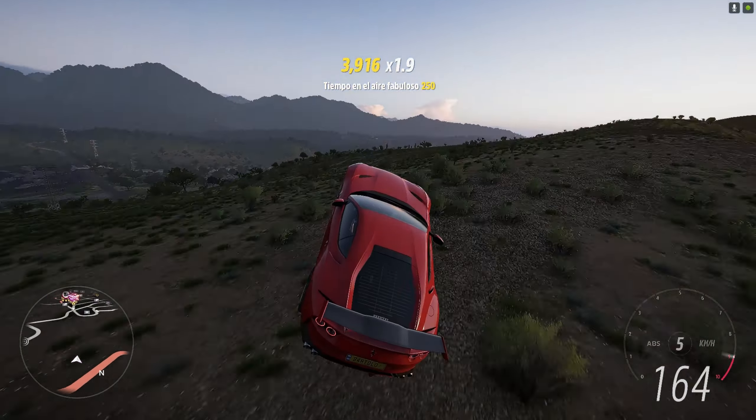Vamos a probar. ¿Cuántas llevamos? Dos. A mí me gustaría las dunas para pegar saltos, poner el coche en modo saltarín. Por aquí donde hay más. Y aquí también vamos a pegar un barrigazo. A ver aquí nos tiene que dar. Por aquí también podemos hacer un buen barrigazo. ¡Ahí ya está! Vuelo alto Ferrari: completo.